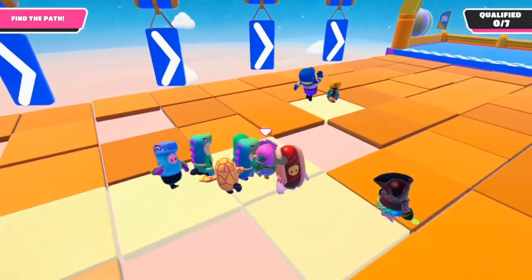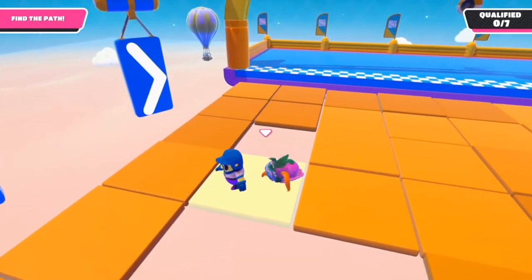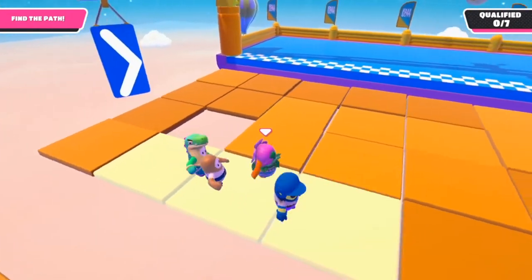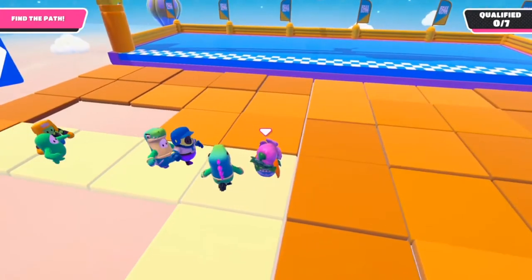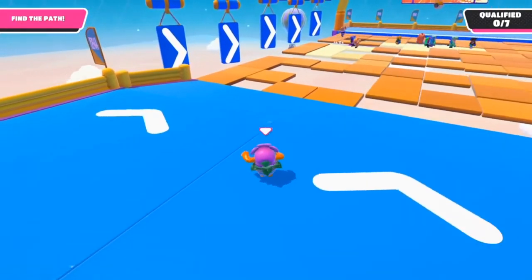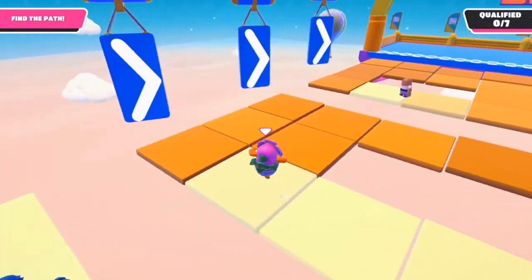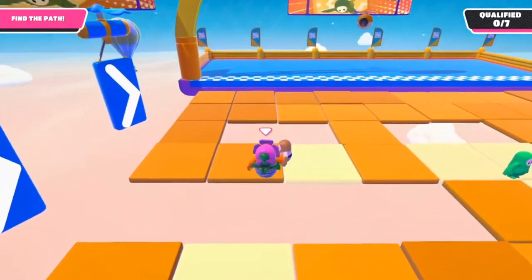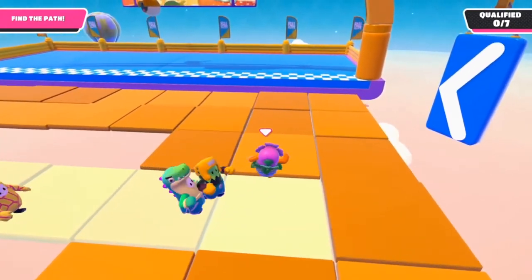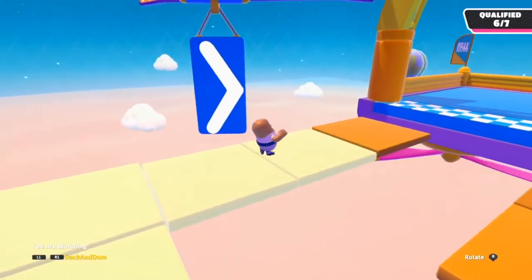You'll see players just taking a leap of faith and running and jumping — I wouldn't advise that. I'd say follow other players most of the time if you can, but you can also be the person making the decision that gets you to the last tiles to win. Another tip: if you are at the last three tiles in front of the goal, just run up and dive for it, because 100% of the time the last three tiles will be a straight line to the goal — that's baked into the game.